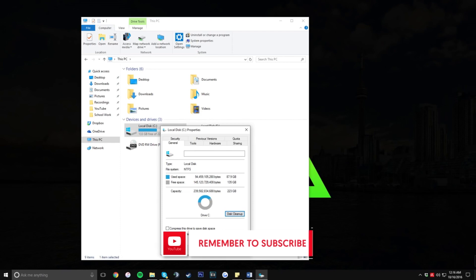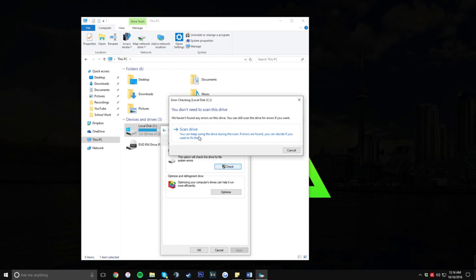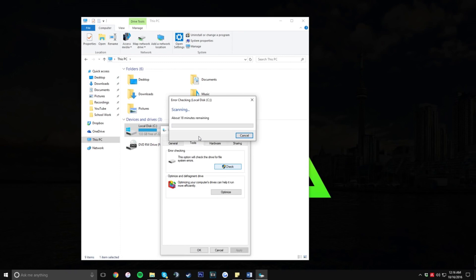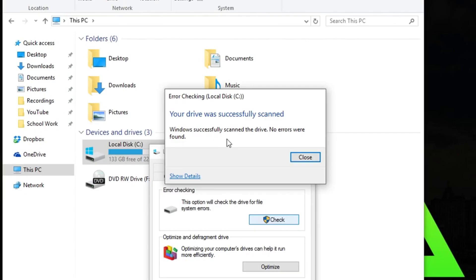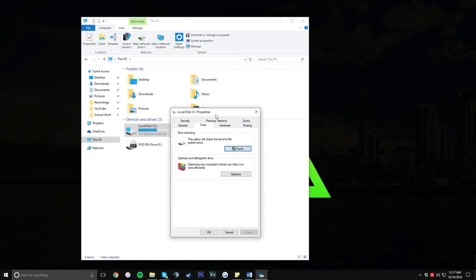Give it a couple of minutes to delete everything wasting space on your hard drive — these are files like your recycling bin, temporary files, and stuff like that. Once done, click on the Tools tab and then click on Check. This is going to scan your hard drive for any system errors. As you can see, Windows successfully scanned the drive and no errors were found. If errors were found, it would show you how to fix them — check this periodically, maybe once a month.